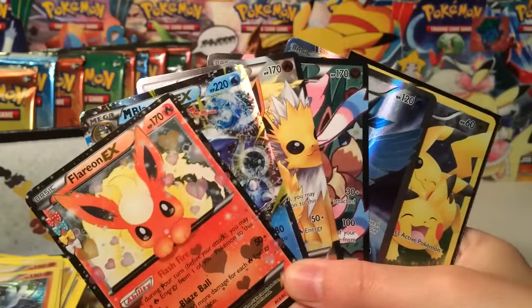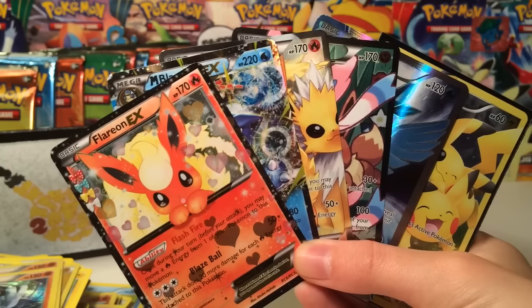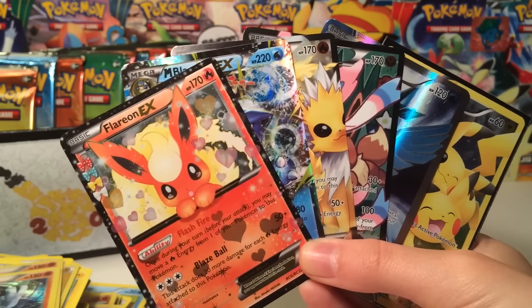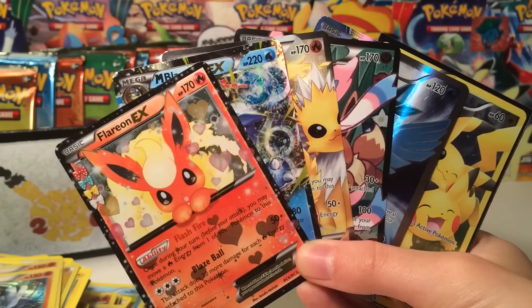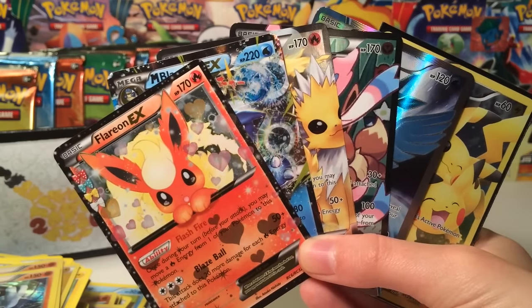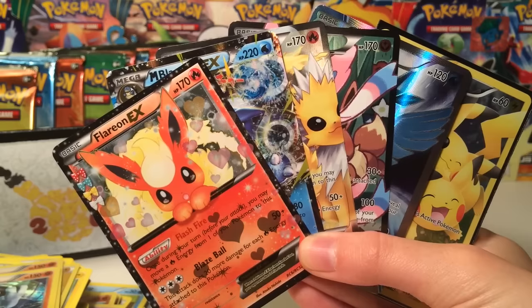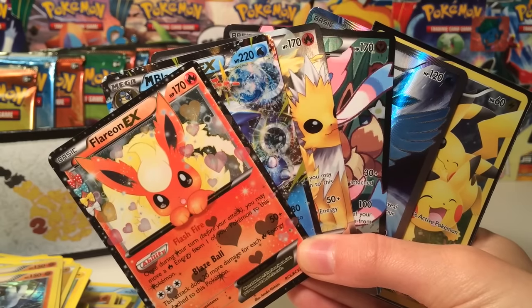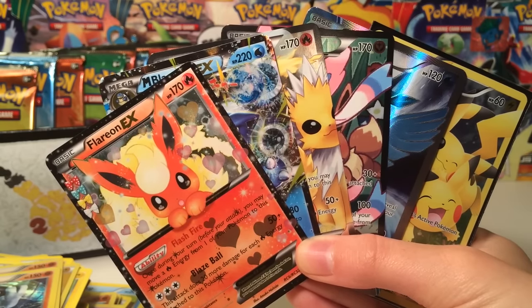As you can tell, Over the Top Trading does not weigh their packs at all. Make sure you go check them out — they are probably some of the best people out there, so go get your Generations products from them. And again, if you want to enter my giveaway, I'll leave a link down below in the description. Thank you so much for watching, and I will catch you guys in the next one. Bye!